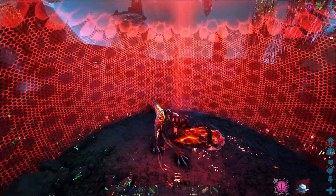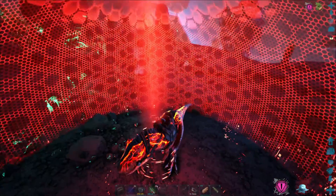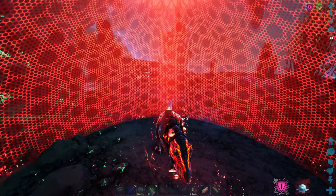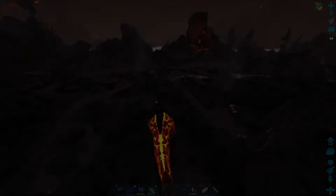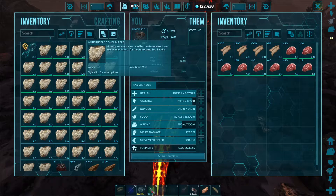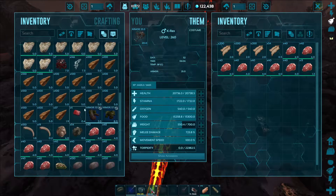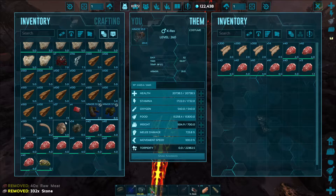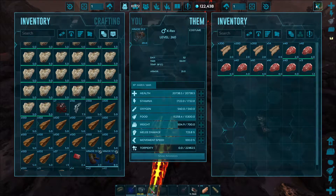There we go — that's good. I do see that I'm freezing and I don't want to overstay my welcome. I know I can now come in and out of here kind of safely. That was a pretty decent first attempt — we got some ambergris, we got some of this condensed gas, let's get rid of the rocks, and we got some of that too. Cool.